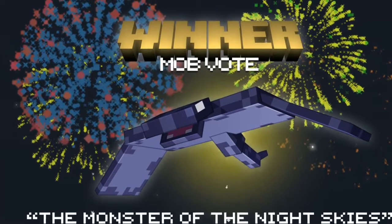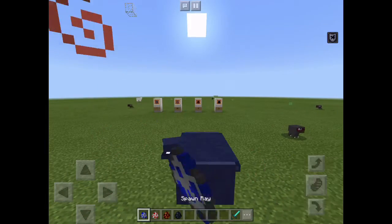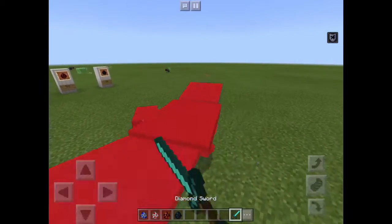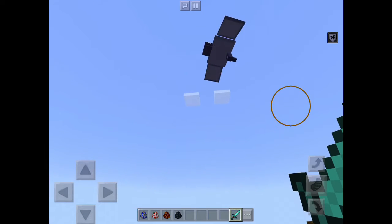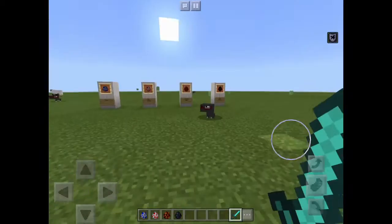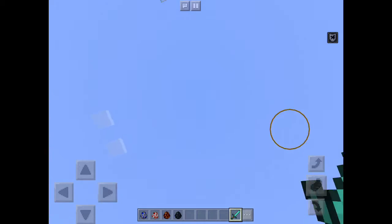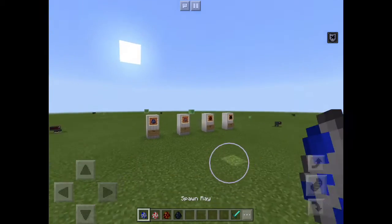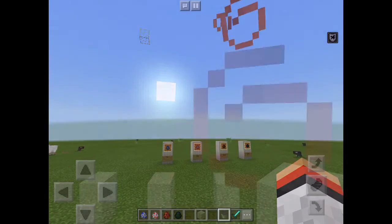The winner is the Ray - the Monster of the Night Skies, Mob B. That is what was chosen to be added into Minecraft. This is part of the Aquatic Update. We'll also be getting a bunch of other features which I'll be going through in a second. That is the Ray, the Monster of the Night Skies. Now let's go on to the actual aquatic parts of the Aquatic Update.